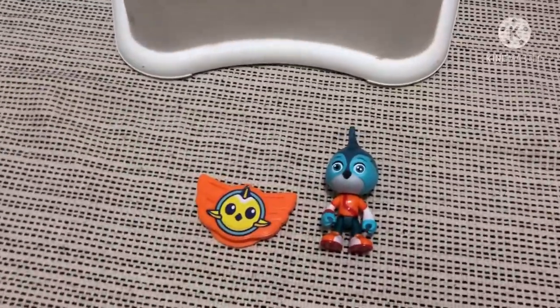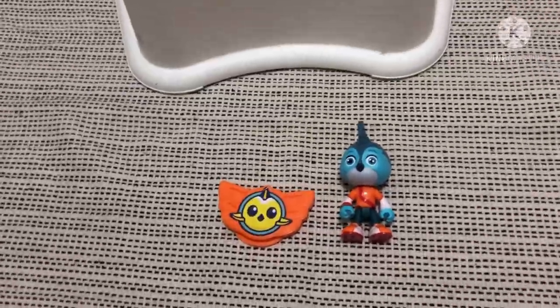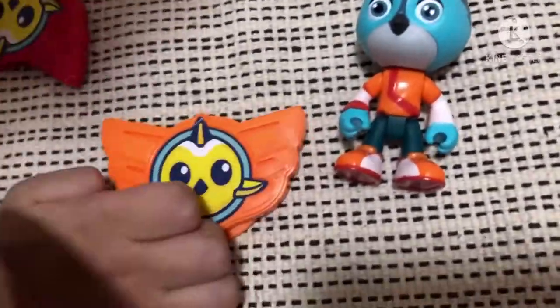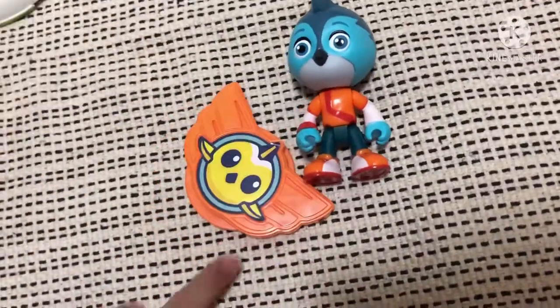Over here we got Swift, and Briden is here to help you understand who Swift is — he's the leader of the Top Wing. And this here is his buddy. Let's see Briden play with the Top Wing toys!